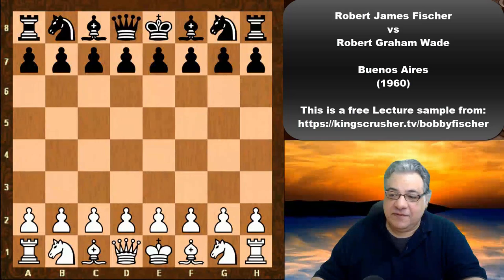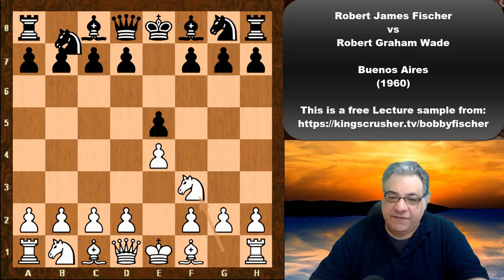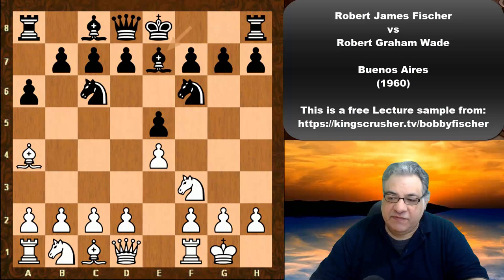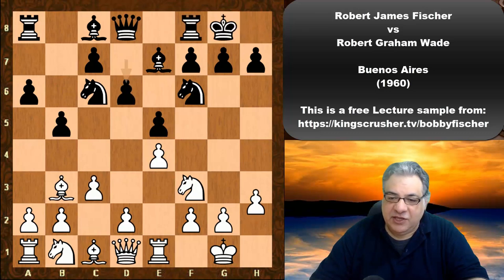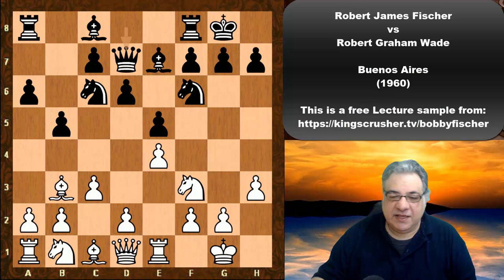We see e4 from Fischer; Bob Wade plays e5. Then knight f3, knight c6, bishop b5, a6, bishop a4, knight f6, white castles, bishop e7, rook e1, b5, bishop b3, black castles, c3, d6, h3, and now the slightly less usual move knight a5, with plans like queen d7.